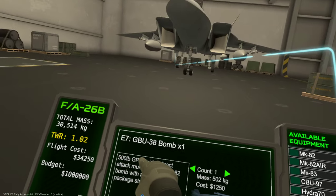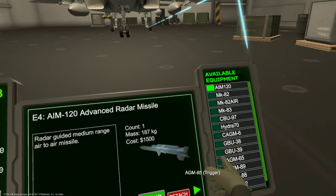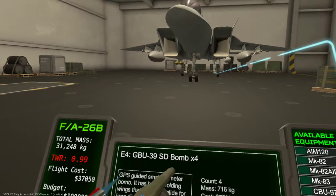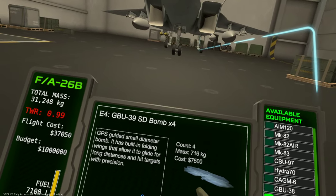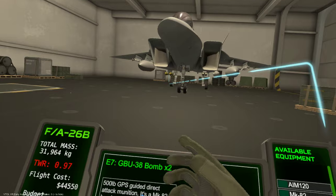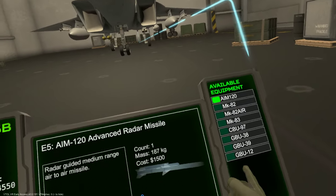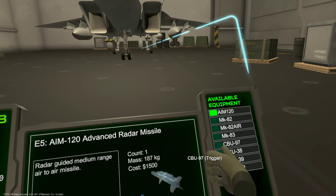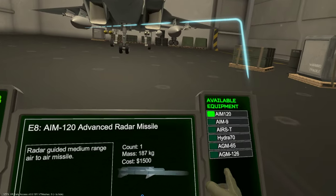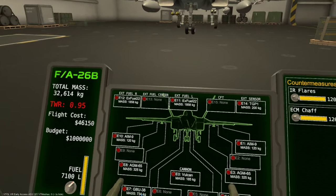We're going to go for some GBU-38s which are 500 pound GPS guided bombs - grab two of those. Then we'll go with GBU-39s which are small diameter bombs with folding wings, so these are gliding bombs - the JSOW equivalent. These are more of just GPS guided dumb bombs with fins on them. We've also got some AGM-65s added to the loadout.